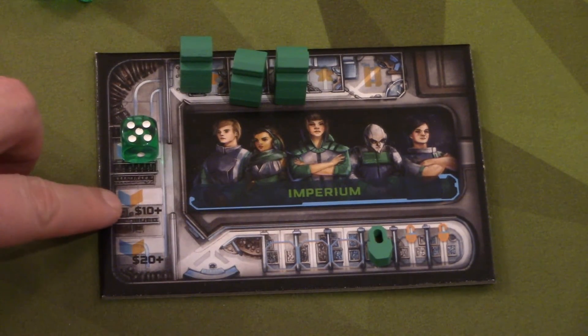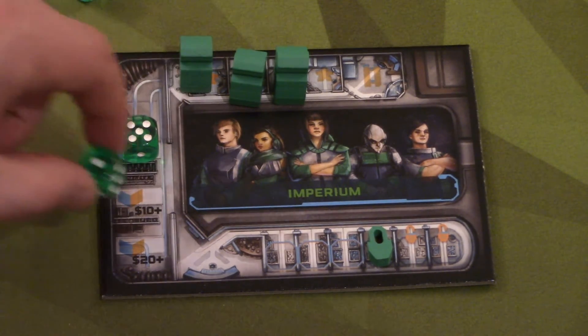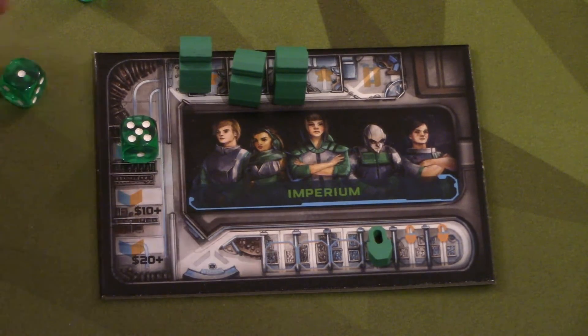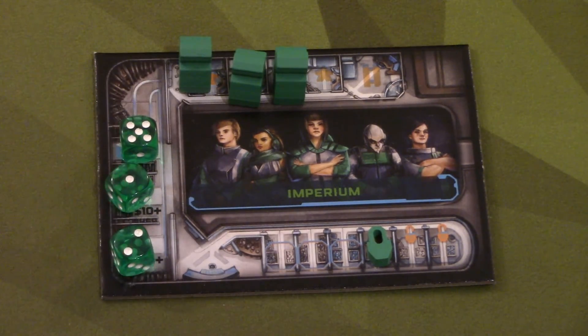You start out with just one rig die but you can have up to three. How you get more is by having more money. The more money you have at the beginning of the round, the more rig dice you'll have. If you're at $10 or more you can have two dice; if you're at $20 or more you can have three rig dice. The more rig dice you have, the more potential you have at pairing dice together to mine more metal, so you want to get more as soon as possible.